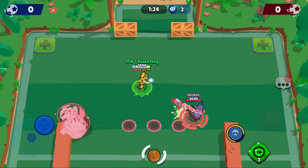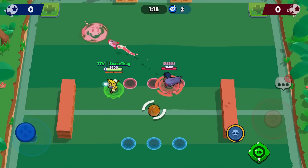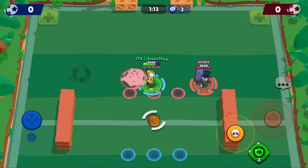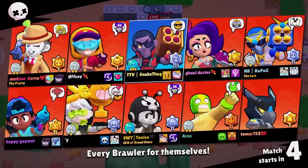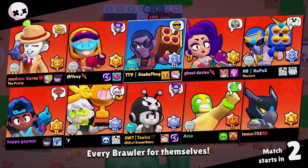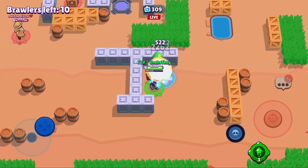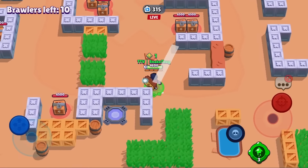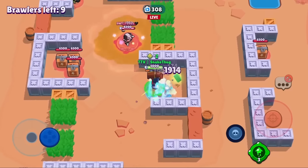If Brock keeps me at max range he will hit way more often than if he stands closer. At middle range, Brock will almost never hit me. So always stay at max range with Brock — if you don't, you'll have problems hitting your enemy and he can just rush and kill you. Here we are in the first round; the lobby is pretty mixed up with many different brawlers. Make sure you get the safe chest first, then rotate instantly to the middle.